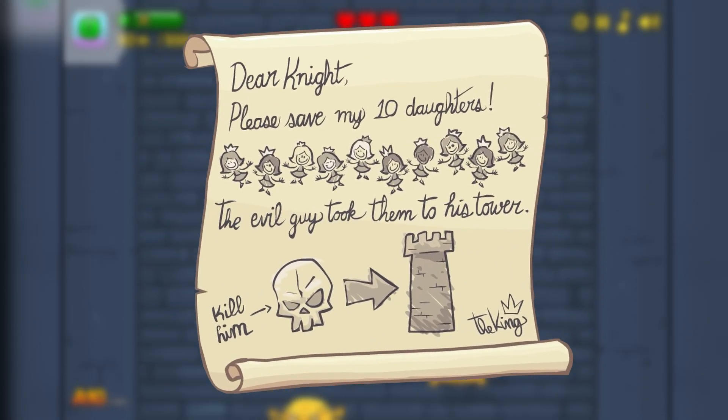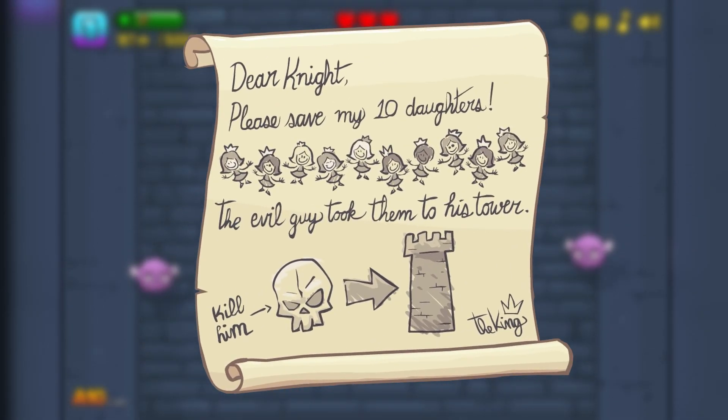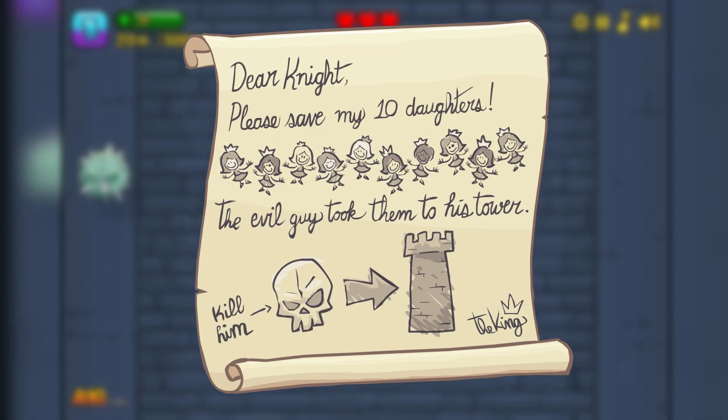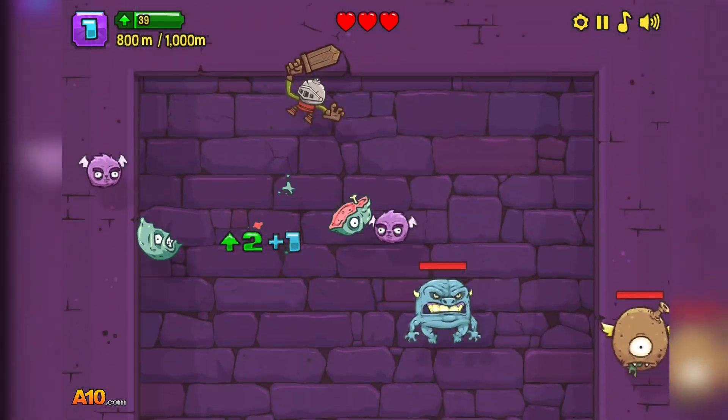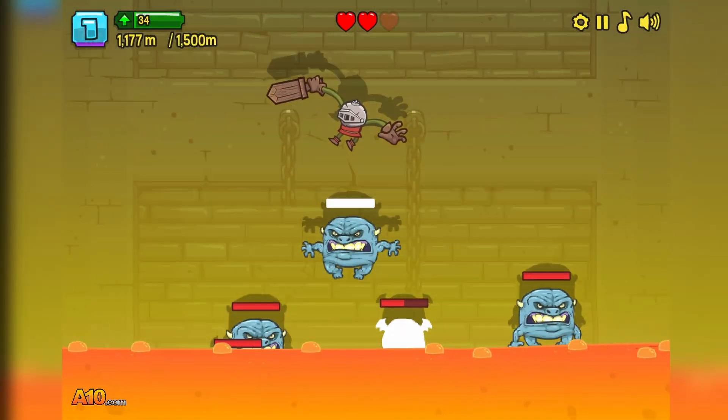In it, you play as a lone knight sent by a king to rescue his ten daughters, who have been locked in a tower by a mysterious entity. How do you set out to accomplish this? By launching yourself upwards off a rocket and slashing monsters to keep your momentum going. Oh yeah, and there's lava.